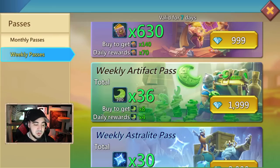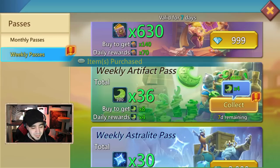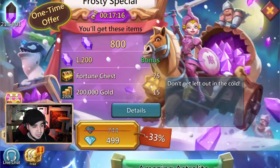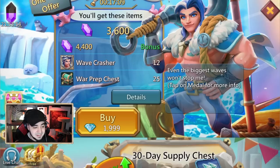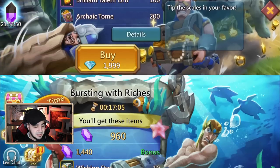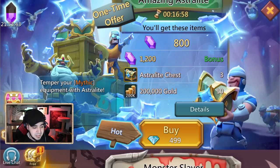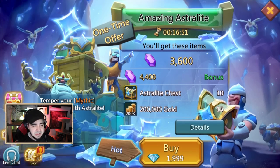The daily rewards will be 400 artifact coins every day for the week, eventually totaling 3,600. All you do is click — items purchased, and there it is with 6 days remaining. Now if I look at my balance, I had 2,500 diamonds and now I only have 538. I can also grab the astralite chest for 499 diamonds, since we're probably going to start working on astralite.